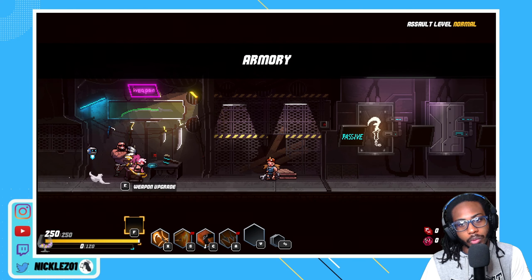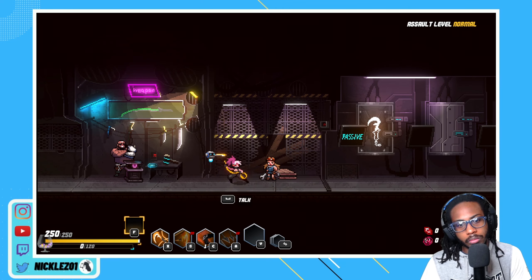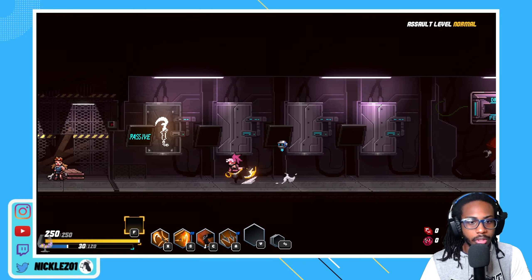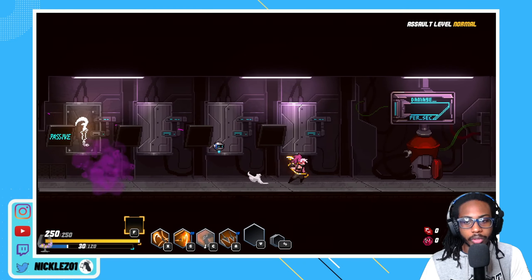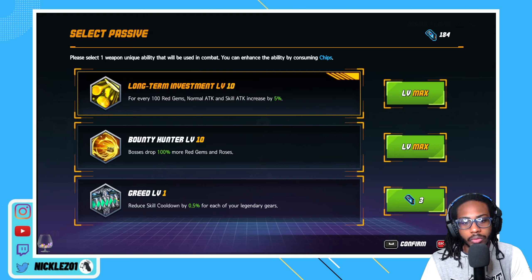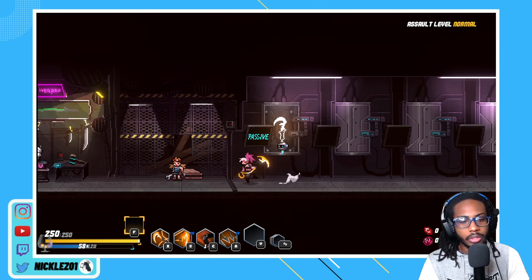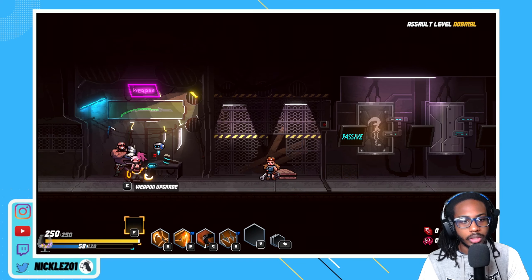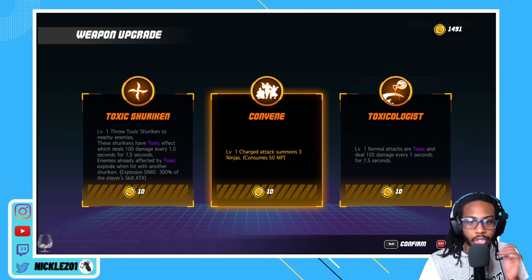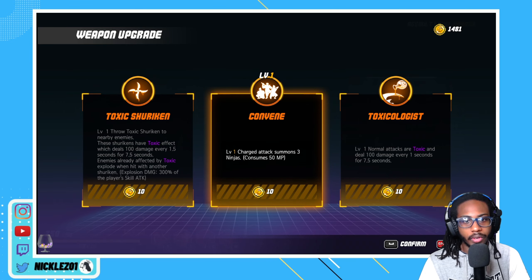Let's just start off by choosing what weapon skill we want to get. This is her 2-9 blade - very far range. I don't remember what her skill does, but it's a pull. I'm pretty sure she has some really really good upgrades for her skills. So we have summons - start attack summons 3 ninjas instead. I actually want to try this, so let's try this.